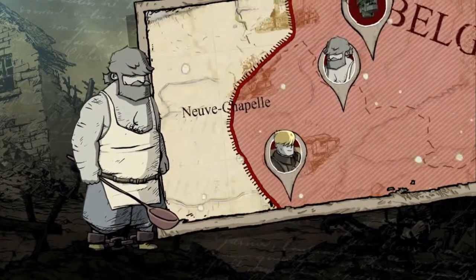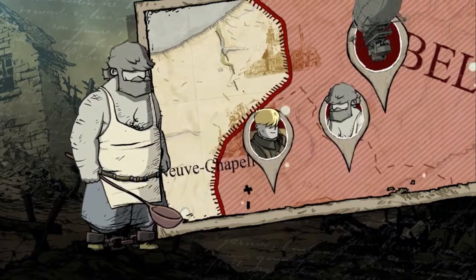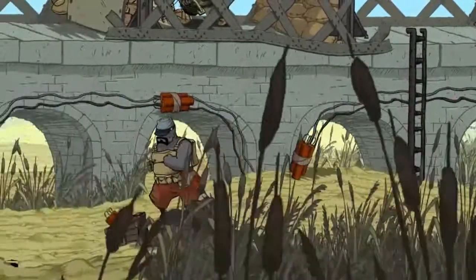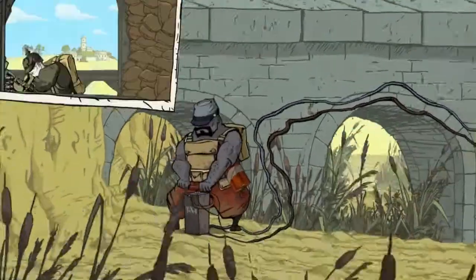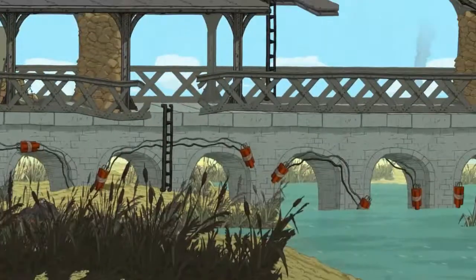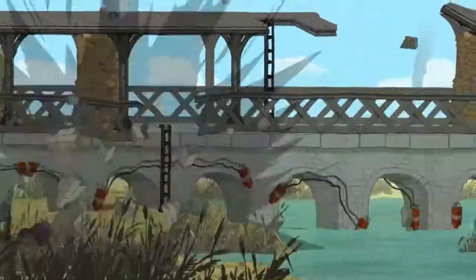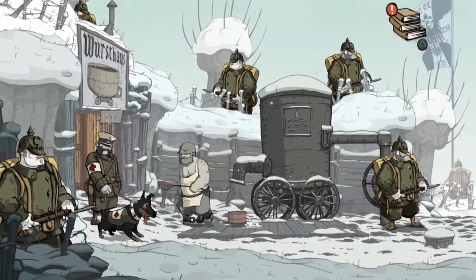Just like the surrounding environments, the characters are also expertly crafted. Freddy is a large, barrel-chested American that fights for the French — he struts straight into battle with brash confidence. Emile is a French soldier and father-in-law to Carl, battling for his country. Anna, a medic, is just trying to do her best in this horrible war. And finally, Carl — a German father and husband who gets deported from France when the war begins, and all he's trying to do is get back to his family.